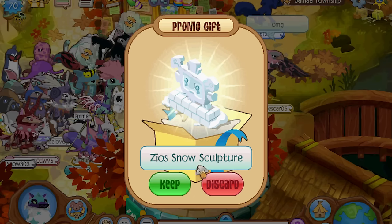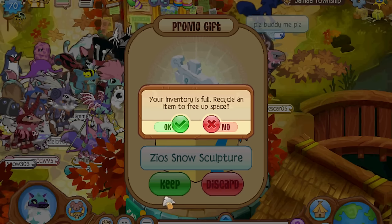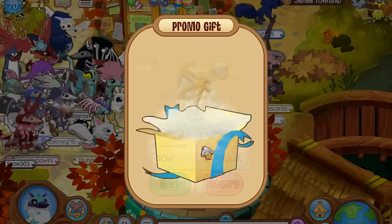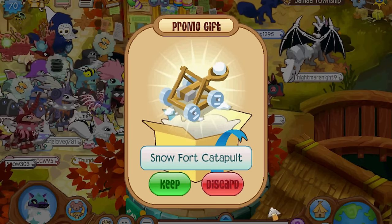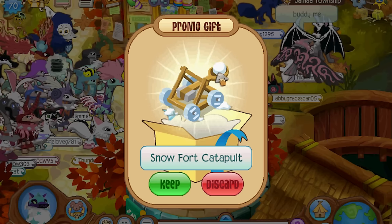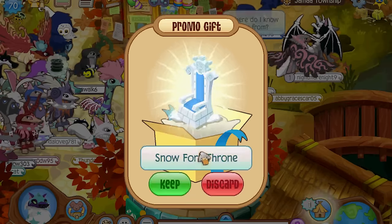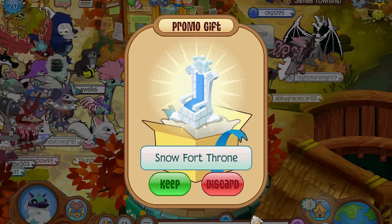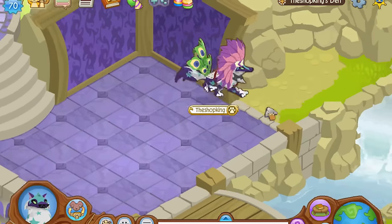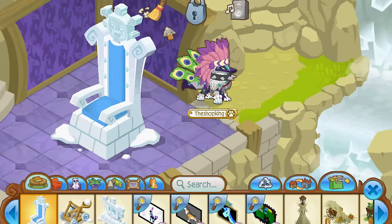A Zeos snow sculpture — that's pretty cool! Oh, my inventory is full. And we got a snow fort catapult — I wonder if that really launches. Oh, it does! You can shoot snowballs at people, cool! And lastly, a snow fort throne — that is so cool, I want that! Let's put this stuff in my den and see what it looks like. That throne is huge!